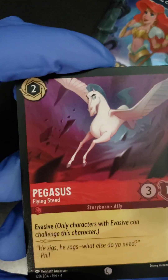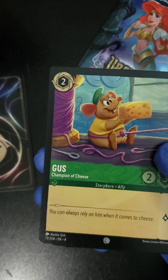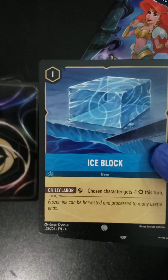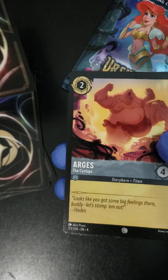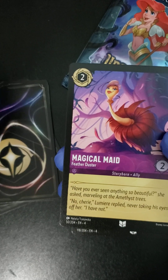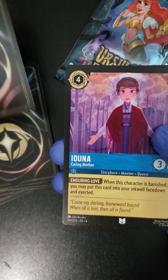Let's start with a Pegasus. We'll go to Belle, follow up with Gus, going into an Ice Block. We got an Augustine Matagrel, we got an Argus. We got a Magical Maid, we got ourselves a Nisus. We got ourselves an Iduna.